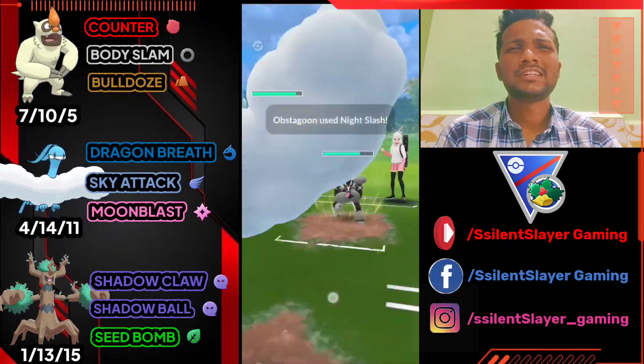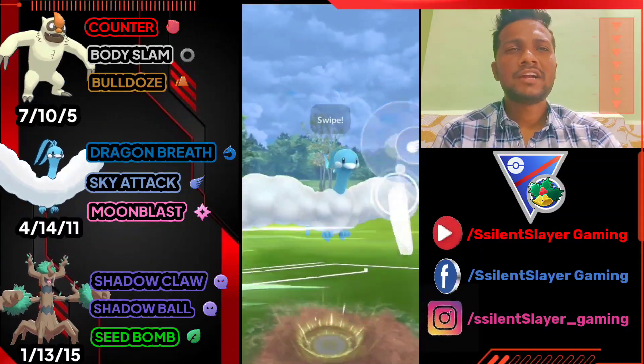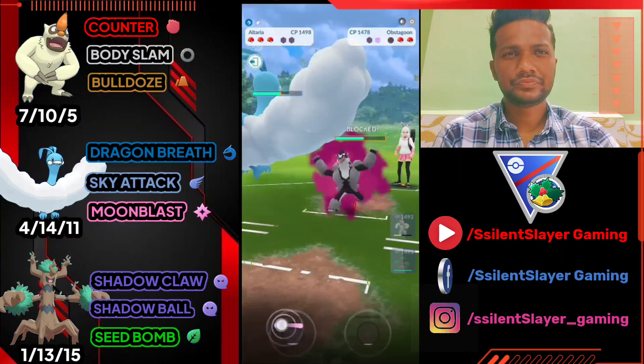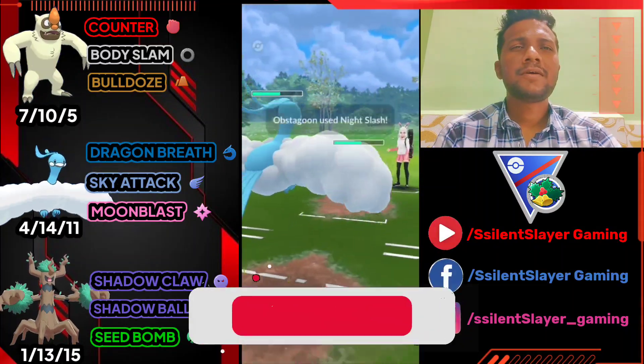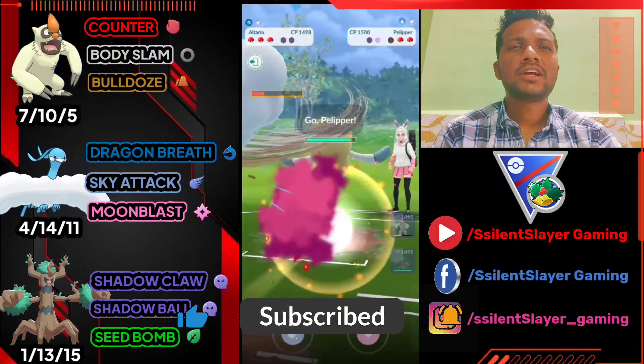I hope it's not a charged shot — it's a Night Slash. Opponent has both shields left. Let's deliver Sky Attack. I think he has something weaker against Altaria, that's why he doesn't switch. Definitely another Sky Attack here, Night Slash, let's go one more Sky Attack and he just switched to Paliper.